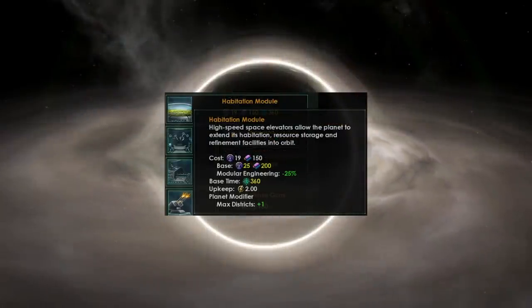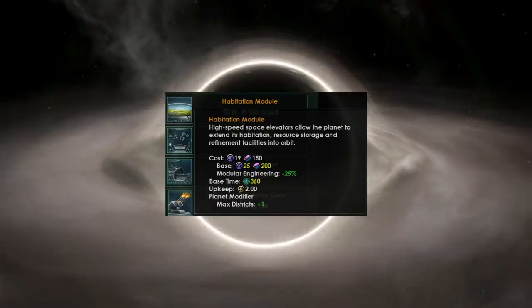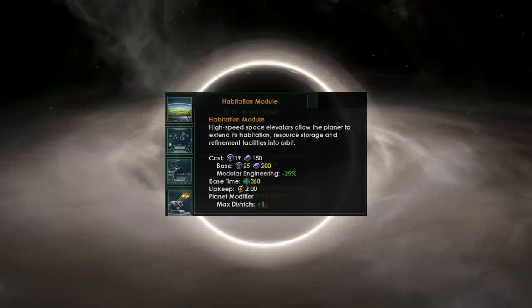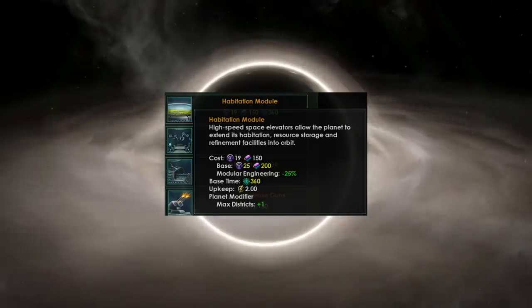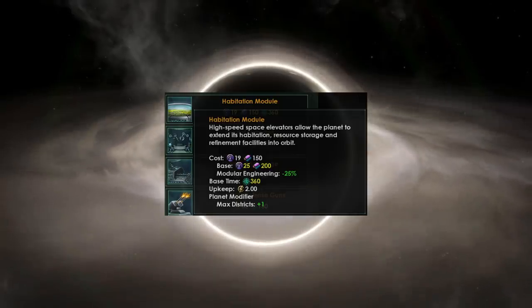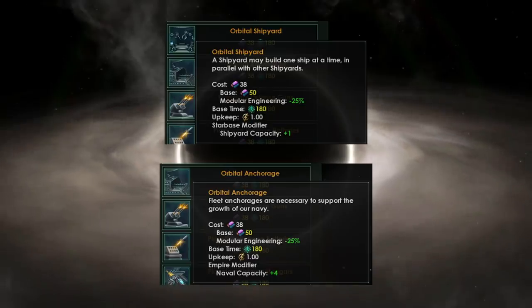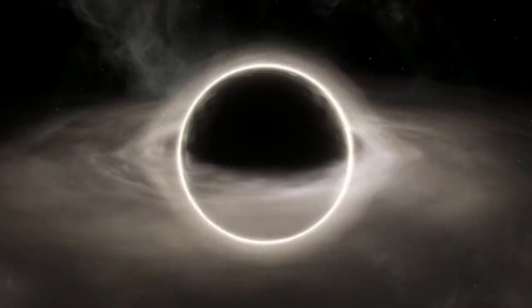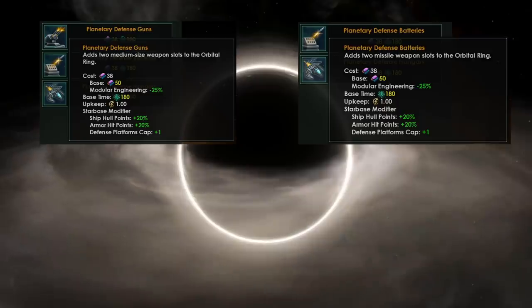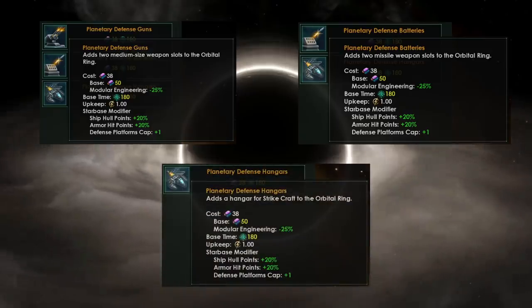Most of the orbital ring modules are similar to star base modules. Defensive modules, instead of having piracy protection, get extra hull and armor. There is a special habitation module — ring-specific — that adds a district slot to the planet below, letting you increase the number of districts by offsetting space requirements into orbit. Other modules include a shipyard giving plus one shipyard capacity, an anchorage giving plus four naval cap, planetary defense guns adding two medium weapon slots, planetary defense batteries adding two missile weapon slots, and planetary defense hangars adding strike craft.